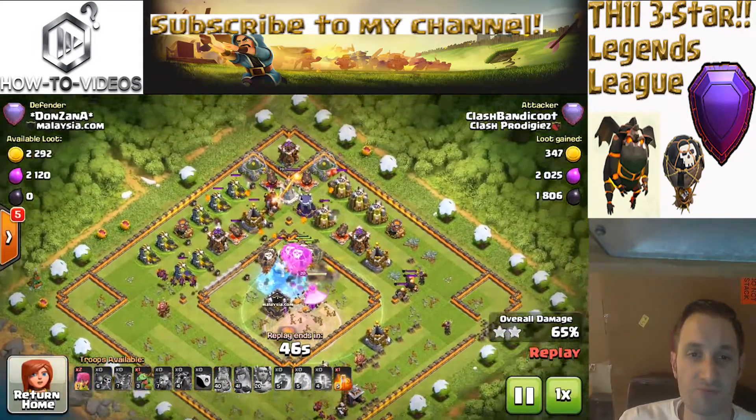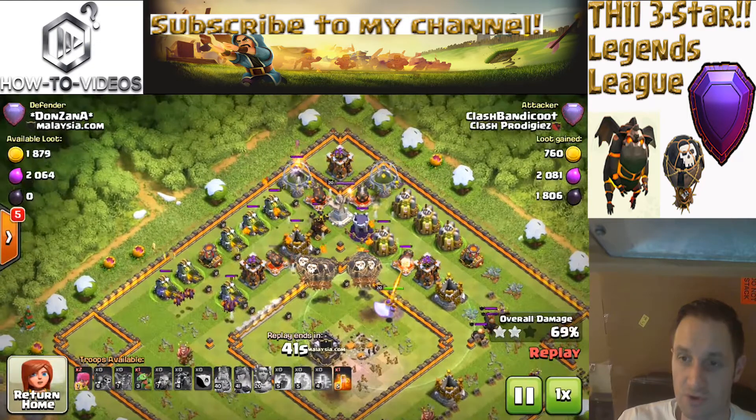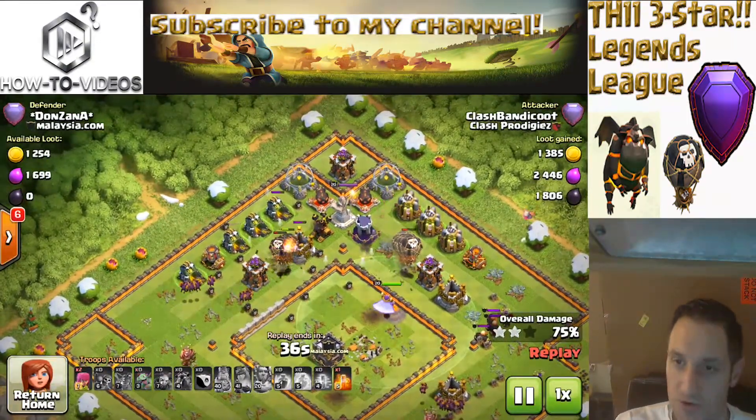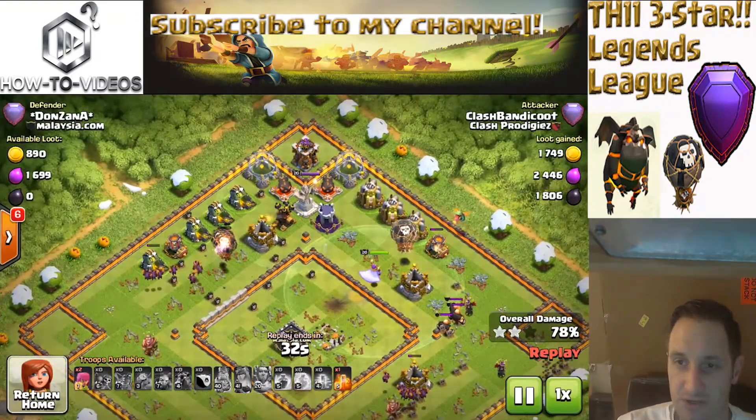If you see that Eagle locking on your balloons, you're screwed — you need to react real quick. If you think it's anywhere close to the balloons, save them. Because there's no real heal spells in this attack — you've got rage and you've got freeze. You can freeze the Inferno or you can freeze the Eagle, whichever is further away in this case.